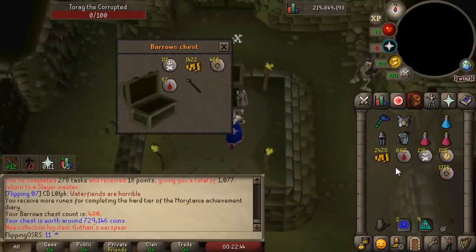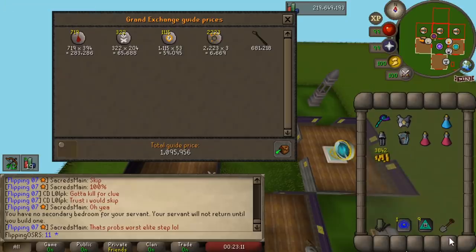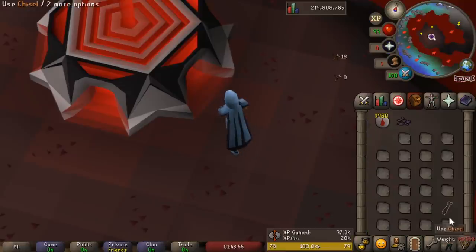For our final chest — oh my god, we actually got an item! Well, from only six runs we ended up getting just over a mil. And oh my god, the Guthan's War Spear is sad.